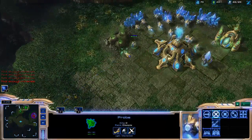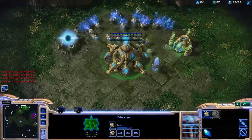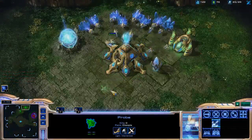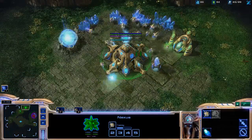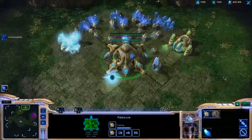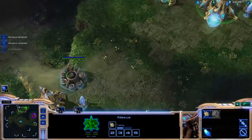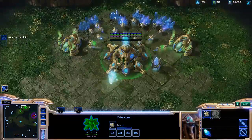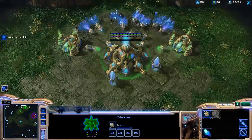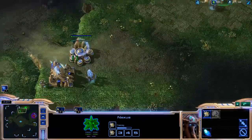Continue to produce probes, and now get your second gas geyser. After you build up enough money, make sure to go and build a third pylon to make sure that you don't get supply blocked. Now I'm at 23 supply and my Zerg opponent still has not expanded. If you're playing on ladder and your Zerg opponent hasn't expanded by now, they're probably going to be doing some sort of weird one-base all-in, so you might want to be a bit worried.